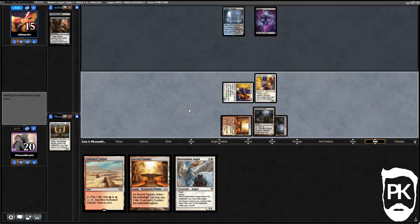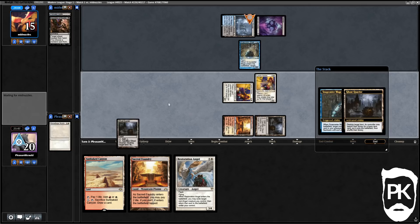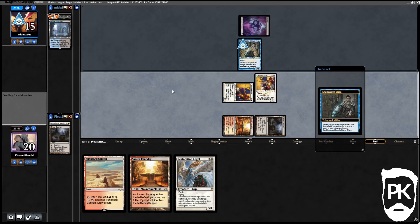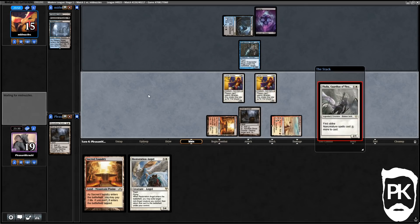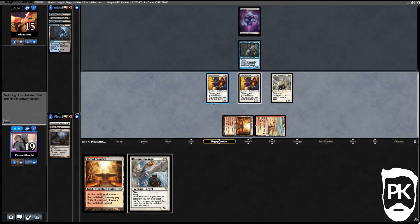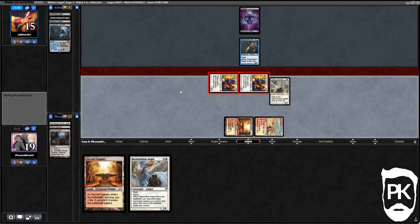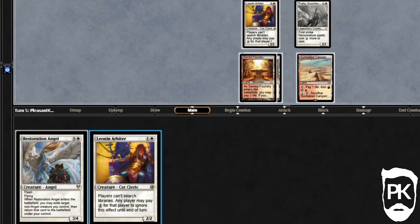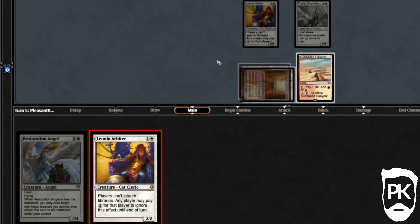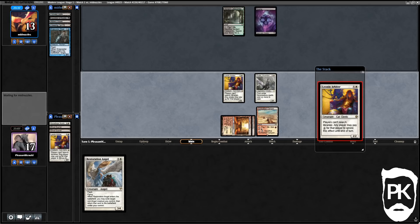They get a fetchland they can't crack — oh that's good. A triple Ghost Quarter situation. We draw another Ghost Quarter. The sound you can hear is the sound of maximum satisfaction — sometimes you just have it all in Magic, and it feels good, and sometimes Magic completely ruins you and you have to just accept it.